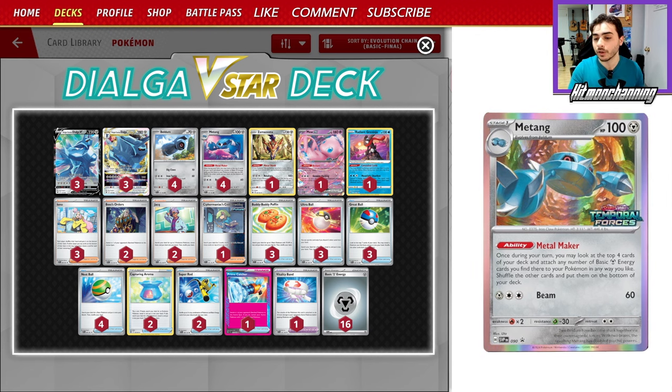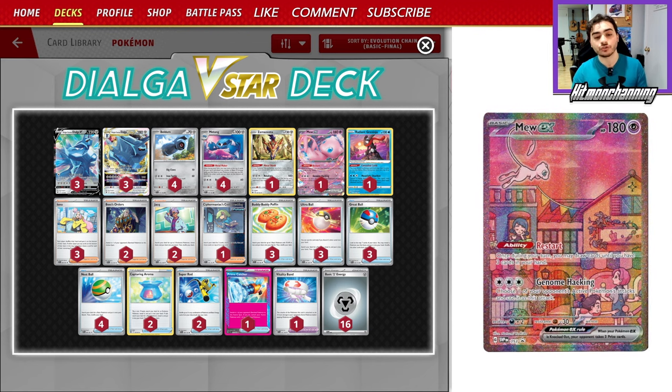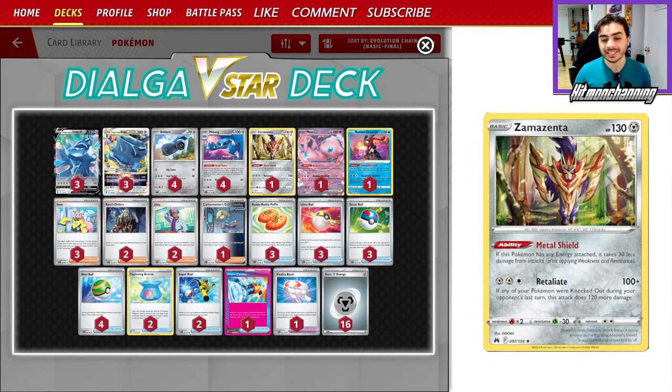We're rocking a 3-3 line of Dialga and a 4-4 line of Matang respectively. One Radiant Greninja to help us draw, along with one Mew EX to help us draw — and we can use Genome Hacking in select scenarios as well against the likes of Lost Zone Giratina. Our Mew is also good when you boss up Radiant Greninja and then Genome Hack it to get some snipe damage. So Mew has a lot of uses in this deck, along with the Zamazenta from Crown Zenith.